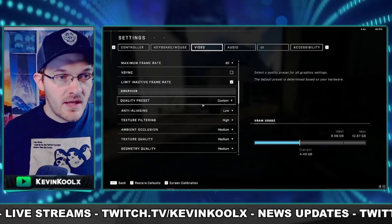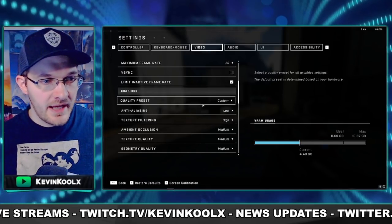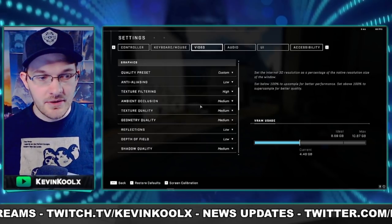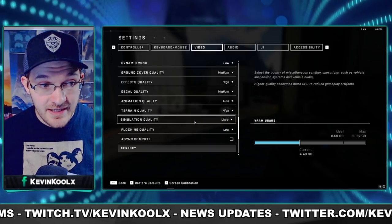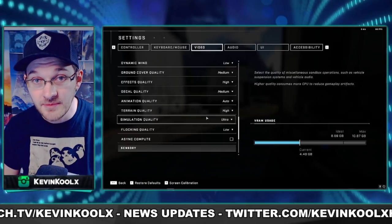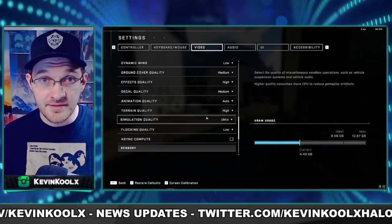For graphics settings, generally go with low if you're looking for performance. Things like ambient occlusion and shadow quality will definitely increase the load on your CPU. But a really important feature you want to make sure is on ultra is simulation quality. 343 said this is the setting that will help you out a lot when it comes to getting shot around corners, so have it at the highest level possible.